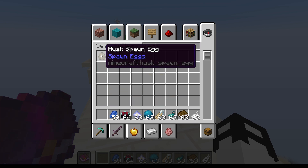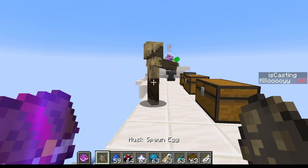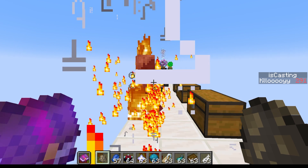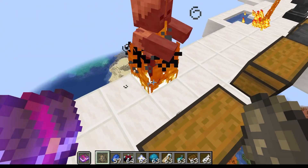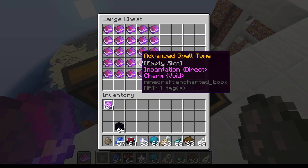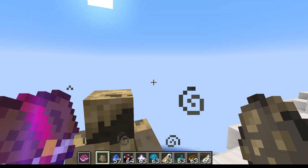If we grab a husk and shoot at it — pretty neat! And of course there are still four other casting types to go over, as well as 24 more spells. Hope you enjoyed!